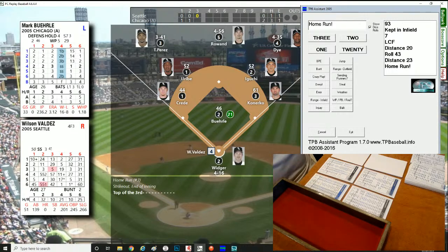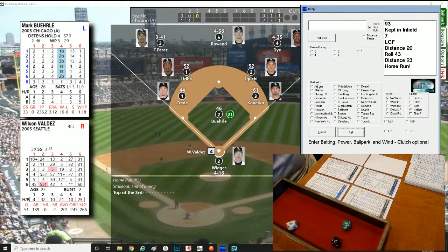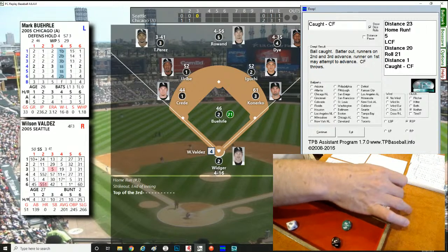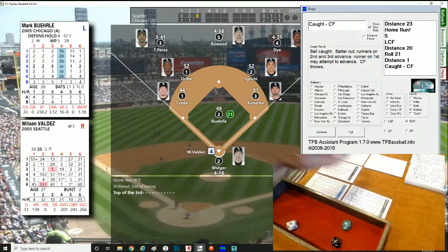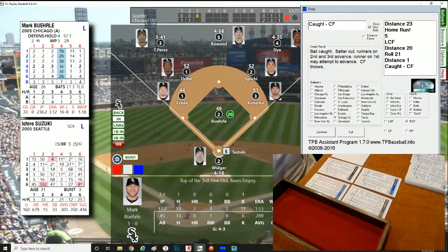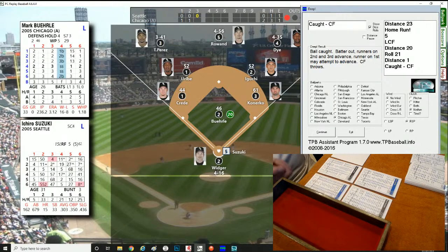Top of the third: Buehrle against Wilson Valdez — roll of 795, right-hander. That's a deep drive off Buehrle's card, but Valdez hit zero home runs with a power of one, rated RSP. Needs a really good roll — caught in center field. Fly ball to center, not enough pop. Ichiro Suzuki up next — batting .289 on the season, no home runs, 6 walks, 6 strikeouts. The man, the legend, the machine — Ichiro Suzuki.